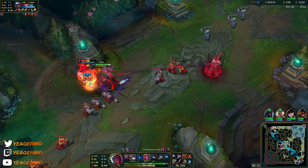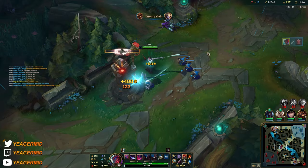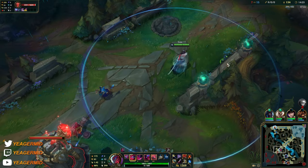Now he sort of becomes an assassin even though he has insane DPS. Because you're dealing mixed damage - still mostly physical, but mixed - it's very hard to counter him because enemies need to buy both armor and magic resistance items.